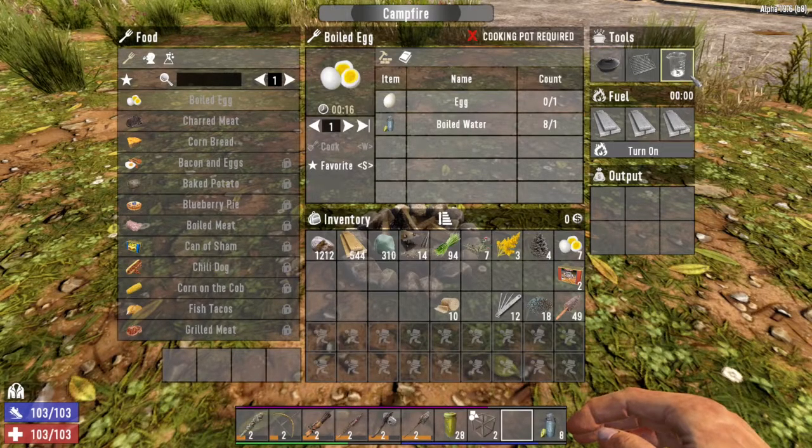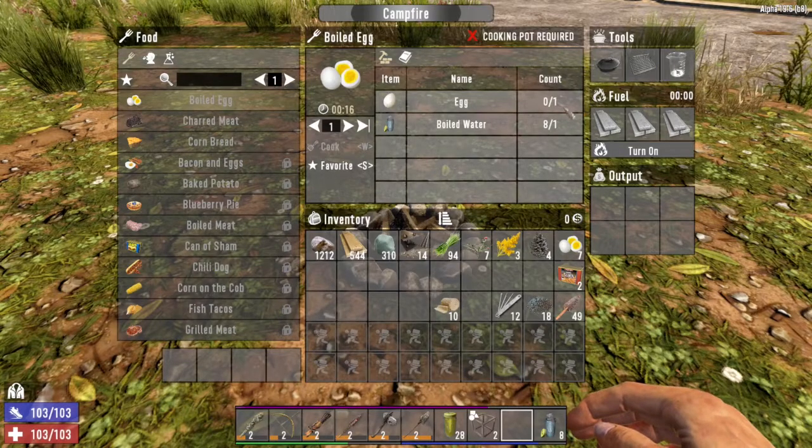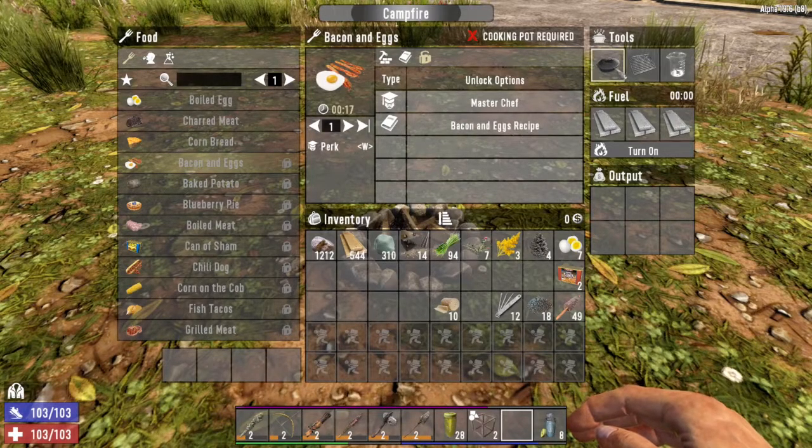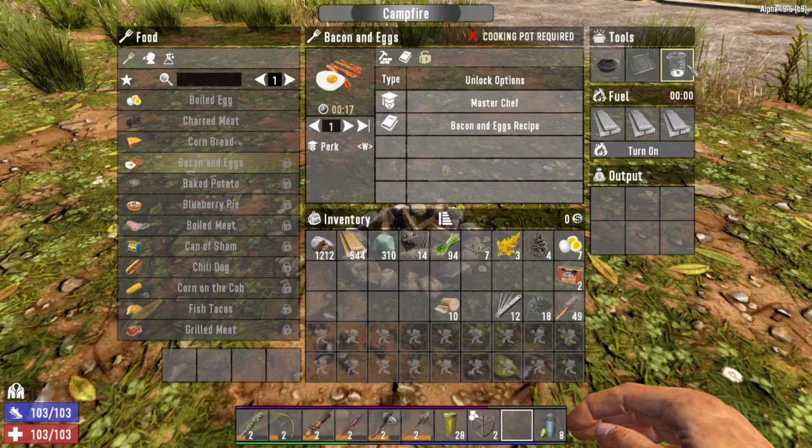There are cooking implements — tools that some of these recipes require. These are things you can either craft with a forge or loot in the wasteland. The beaker, however, can only be found or bought, so it's pretty hard to come across. In my experience, when you find one you want to hang on to it. You'll need it for a couple of other things as well. And then there's fuel, which you obviously need to cook anything.